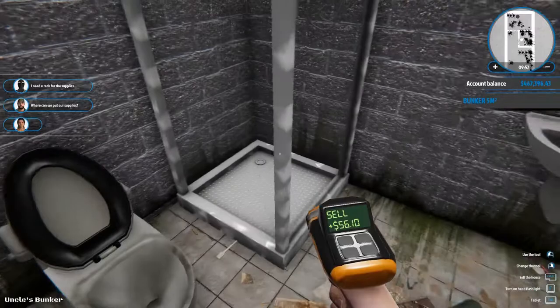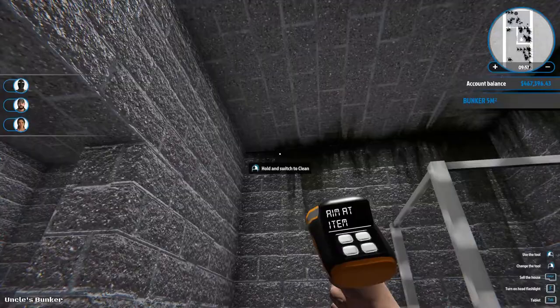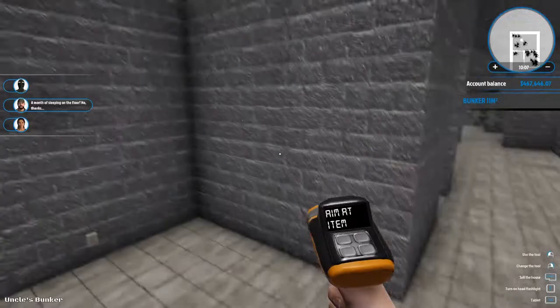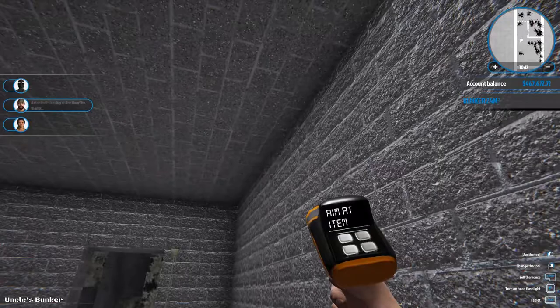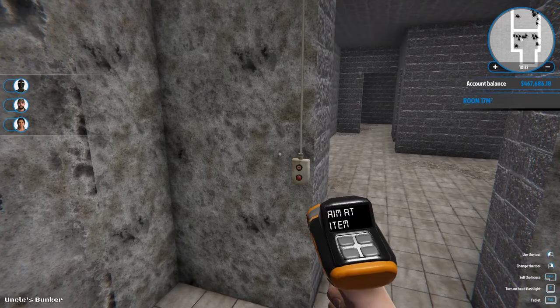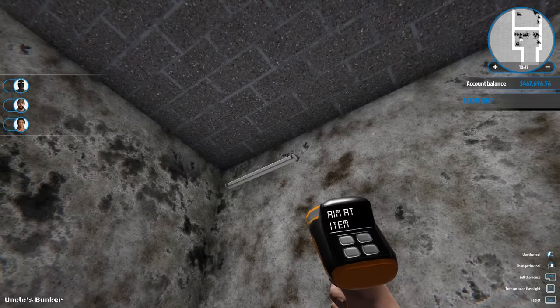Oh, there's another interesting shower fixture I haven't seen that one before either. Okay, I think that's — oh, there's a light up there, well we'll get rid of the light. And that light. Very, very gray down here, that's for sure. Very gray. Also very dirty — but I don't see any cockroaches though.